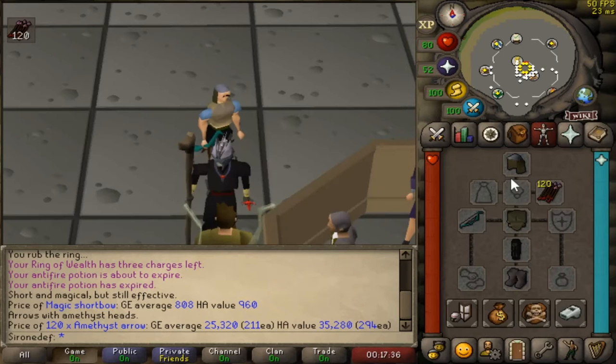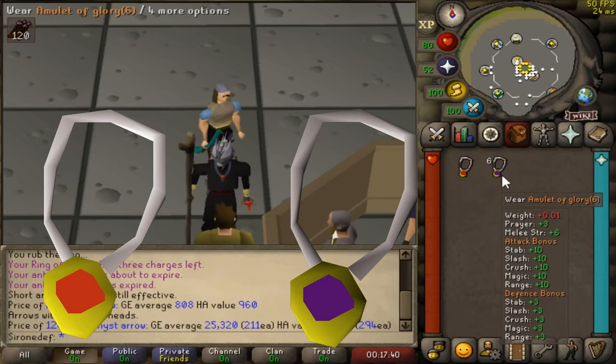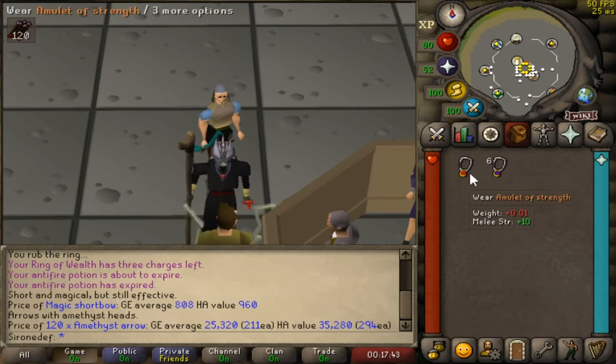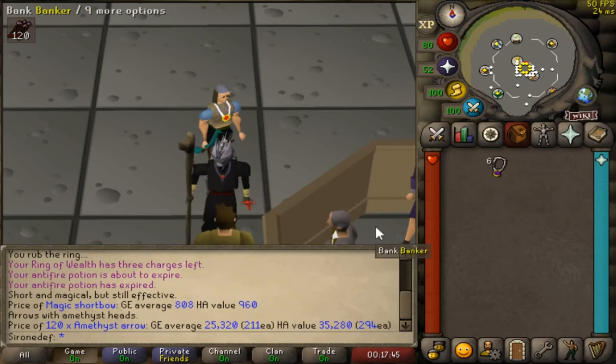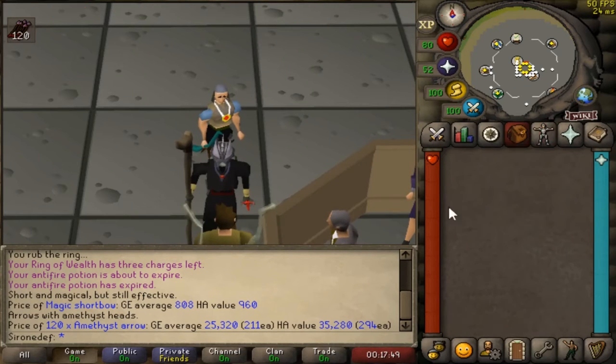For an amulet, you can alternate between an amulet of strength and an amulet of glory. The amulet of glory is a bit more expensive and gives more accuracy bonuses, but wearing the amulet of strength gives you an extra max hit. Personally I'd just go with the amulet of strength to ensure everything hits on a one defense pure.